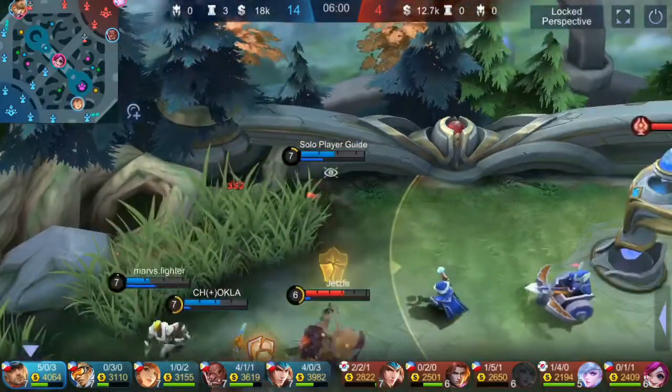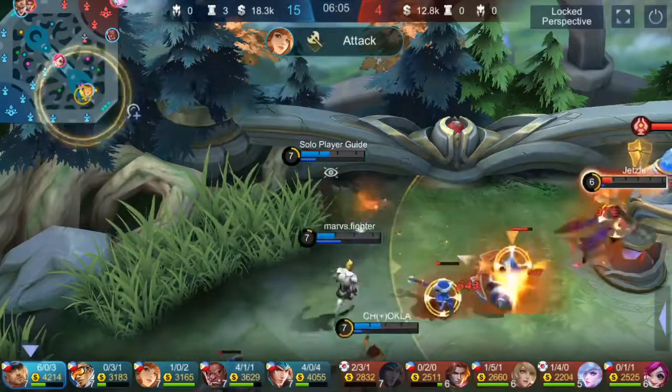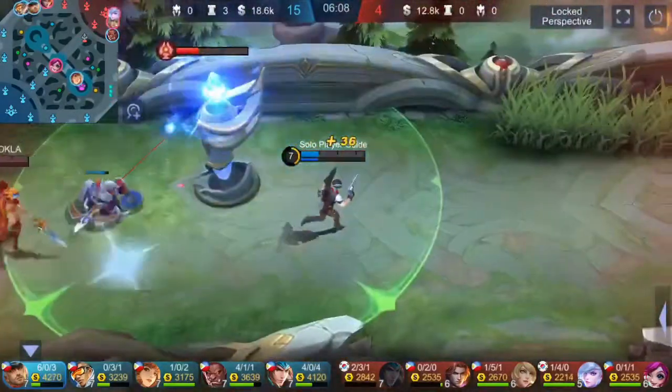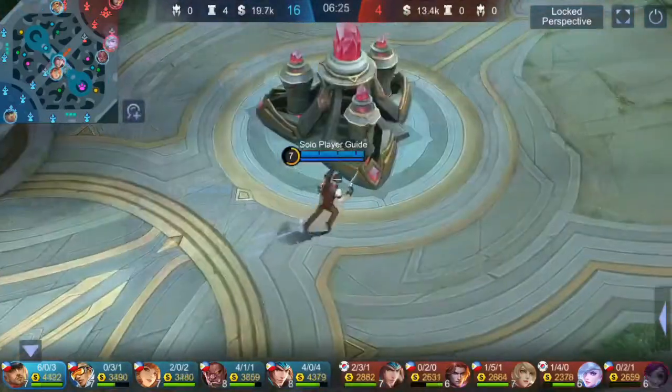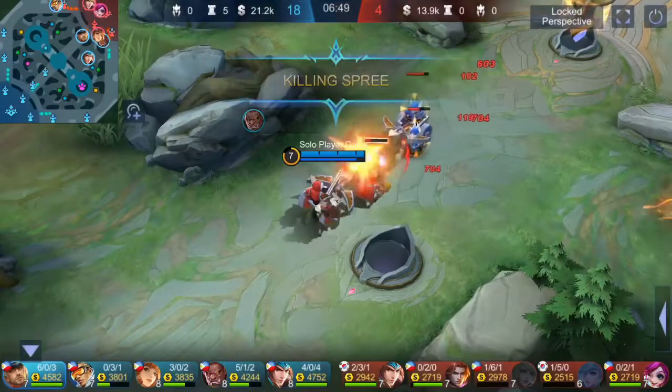Practice using the advanced aim mode — most players use this. It has small buttons for attacking minions and towers and big ones for heroes. This information is important for many heroes and game styles, while other options are seldom used for a few specific heroes.